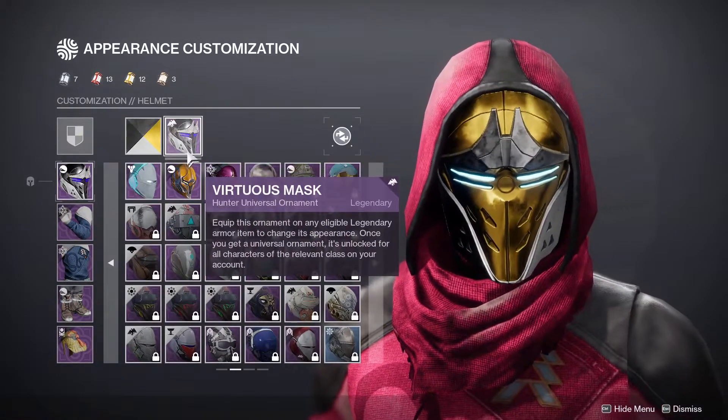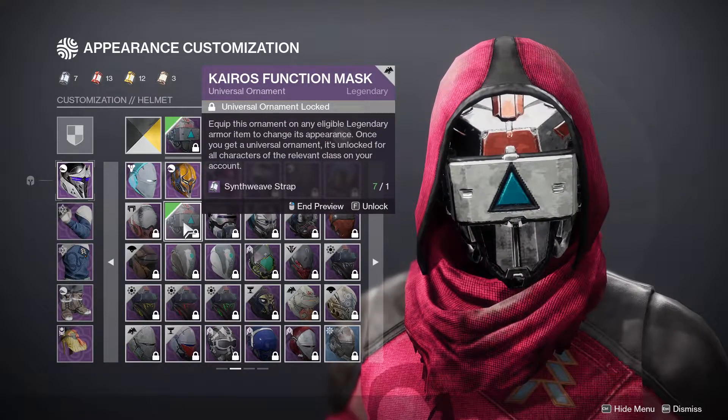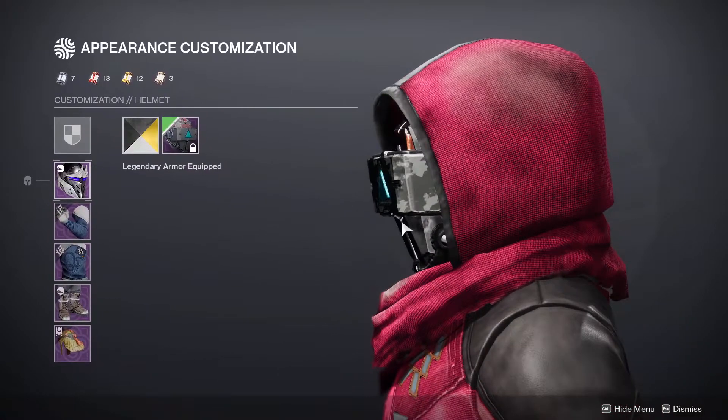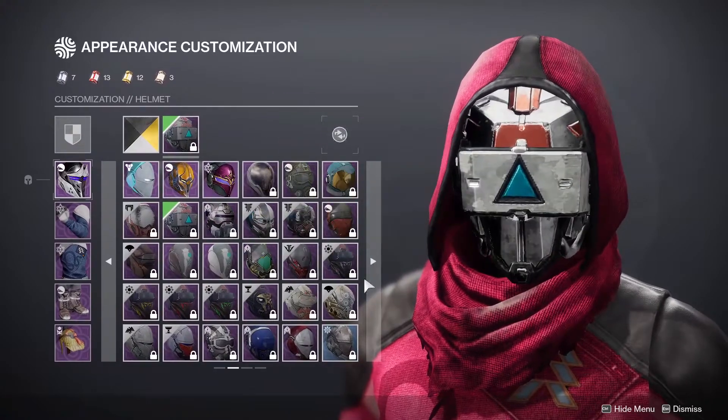Now for the helmet, there are four different options that I would choose. You can go with the Kairos Function Mask so that way you can get the triangle. I'm not a fan of this mask only because this part just sticks out a little bit too much, but that is an option.